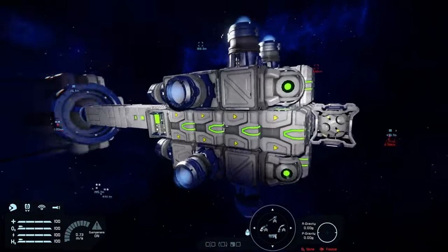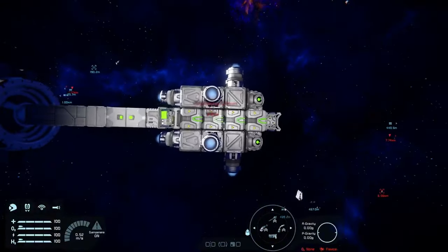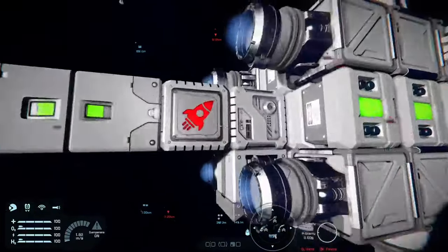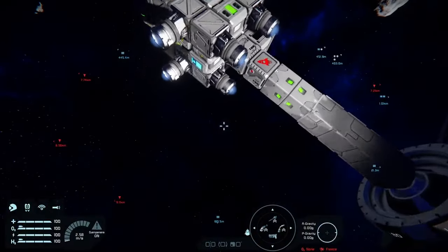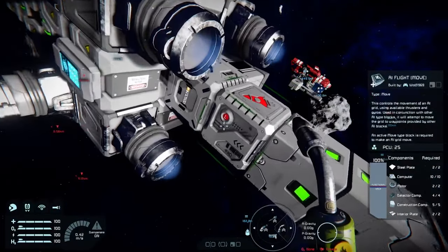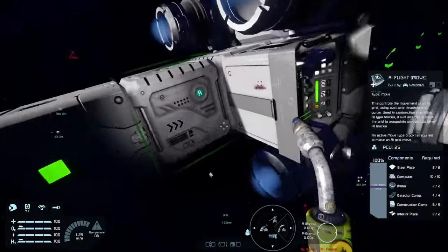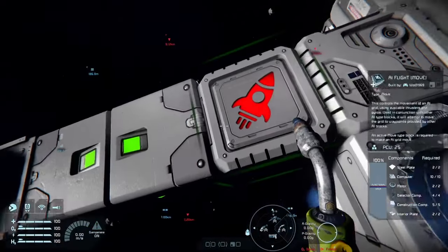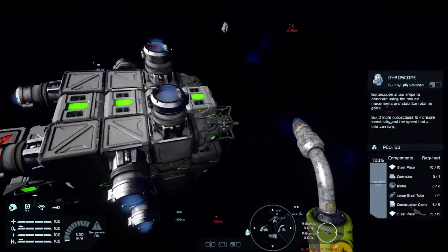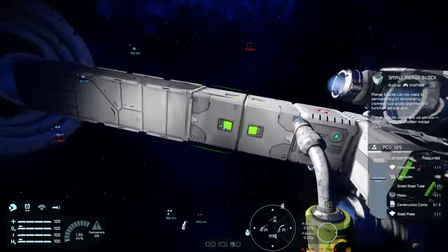This one is a little more complex in that it's bigger. It has four gyroscopes, a ton of batteries, an event controller, and the two AI blocks again. Notice the Flight Move block is placed correctly — this is something you need to do to get this to work. Make sure the L is there and the R is there, the front symbol is front and the rear is rear. You can put the signal block anywhere on the missile. Another warhead set to detonate, and two merge blocks.